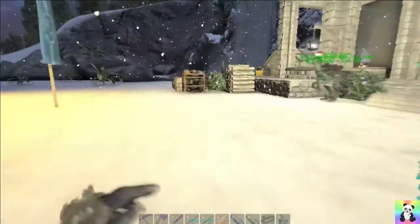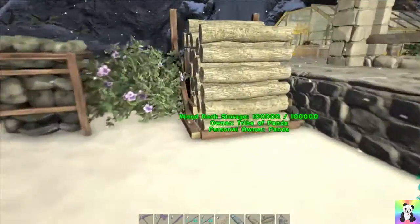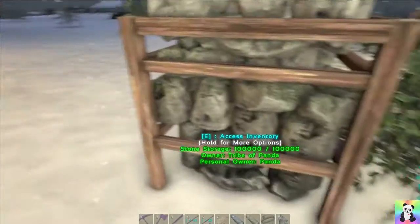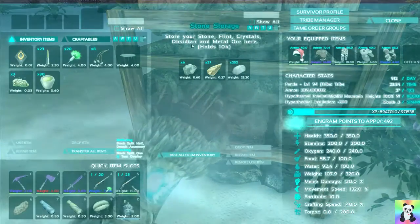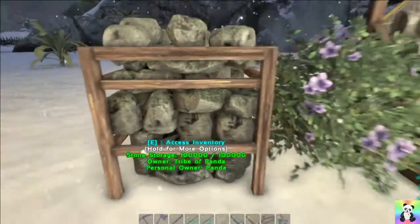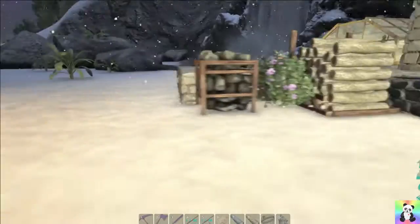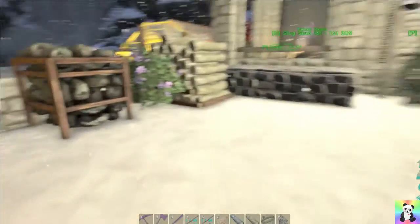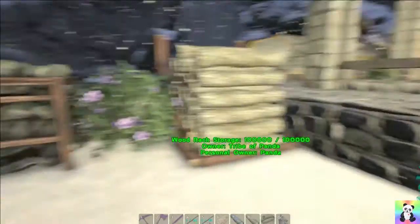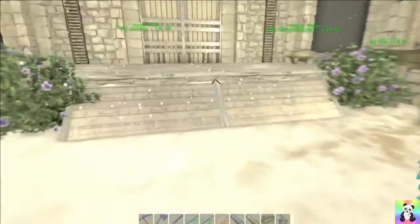And these — you can only store wood and thatch in here, and you can only store stone, flint, crystals, obsidian and metal ore in this one. Not sure if you were on a PvP server that these would be of any use because everyone would come and rob you. But we only play PvE, me and my friends — so suits me it does indeed.